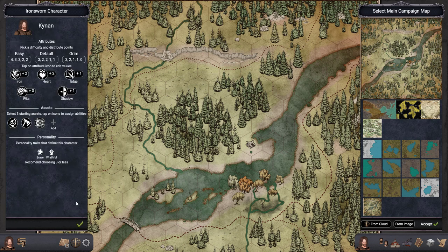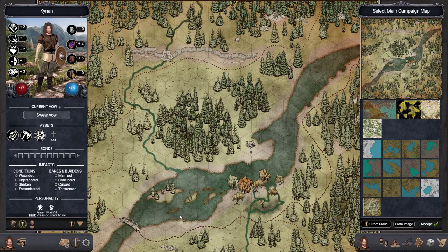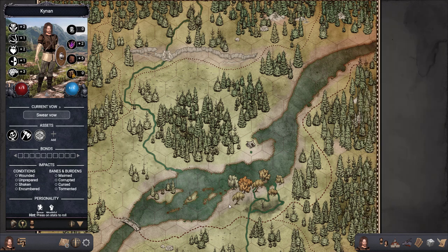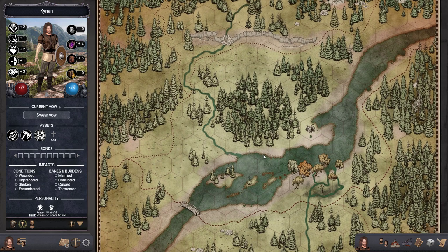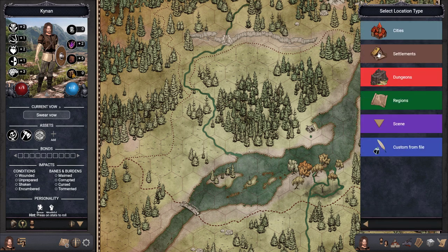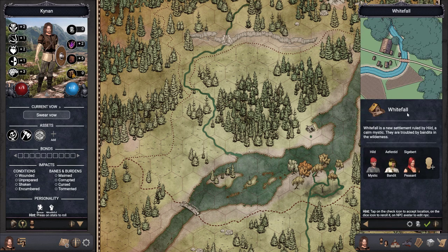That's our character and this is our map. Now, let's say we're only going to use Ironsworn theme locations, NPCs, and Ironsworn foes. We're going to start our game by creating a settlement, and we have the settlement of Whitefall — this is a new settlement.